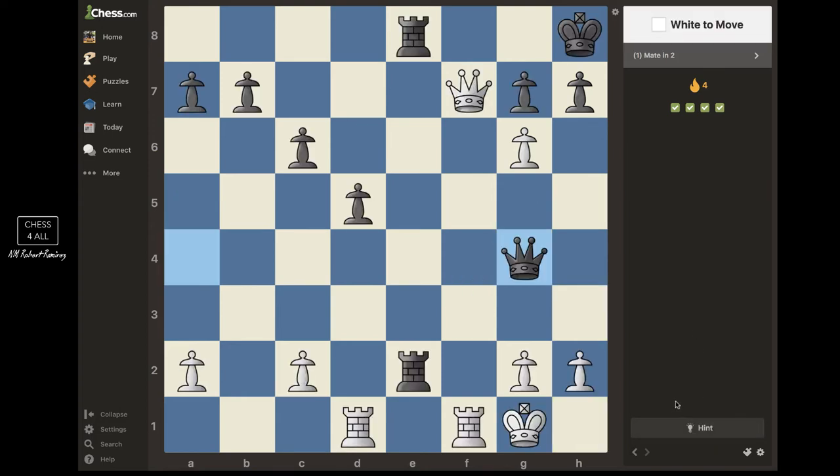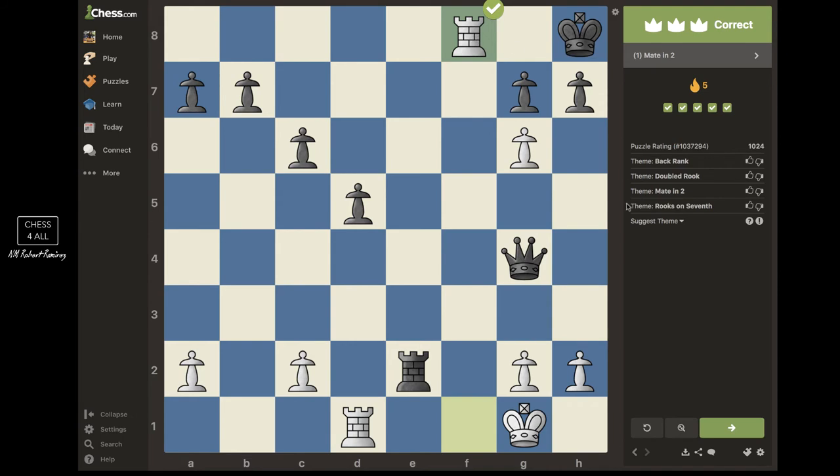White pieces to move — the king is right here. I have a battery, so we know the back rank checkmate. We sacrifice the queen — there's a sacrifice involved — he takes, and then we take back with the rook, checkmate. You see I'm open to the possibility of sacrificing pieces.